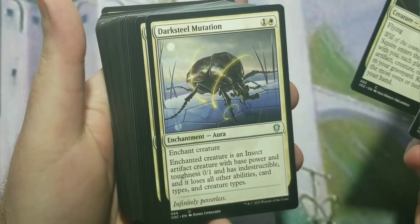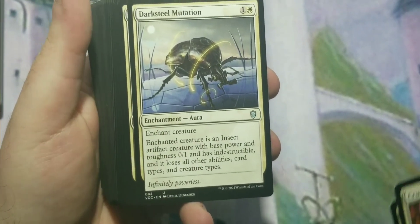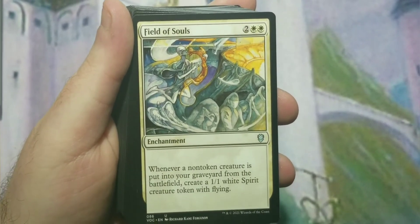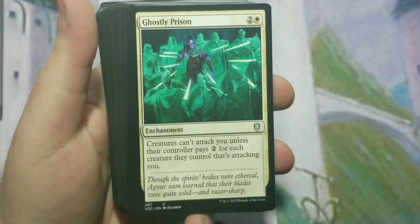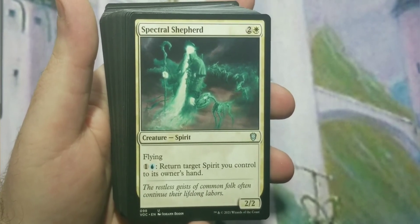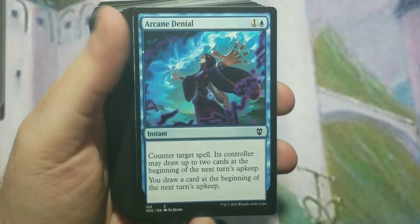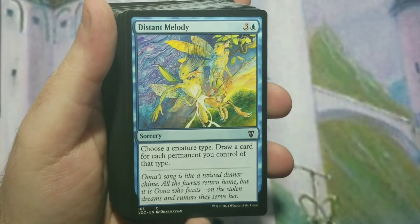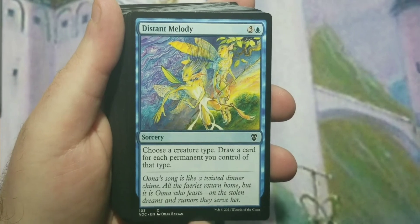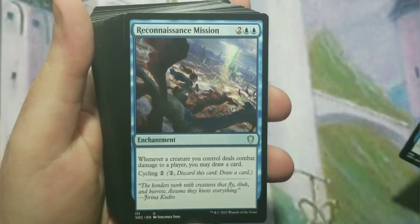Going into the deck: Crush Contraband for artifact and enchantment removal, Darksteel Mutation — which I've touted as a great commander killer, making their commander unkillable but stuck as a 0/1 with no abilities. Field of Souls is a throwback from Tempest. Ghostly Prison prevents attacking. Spectral Shepherd, Swords to Plowshares — great card from back in the day — Arcane Denial as counter magic from Alliances, and Distant Melody — a great addition where you choose a creature type and draw cards.